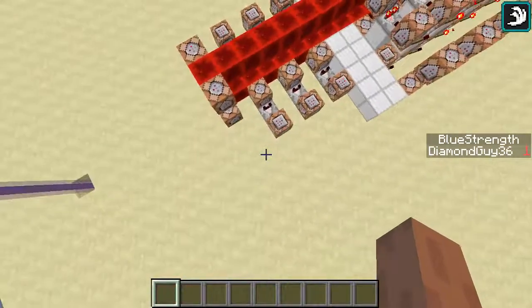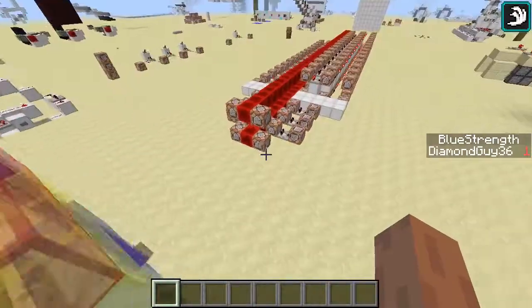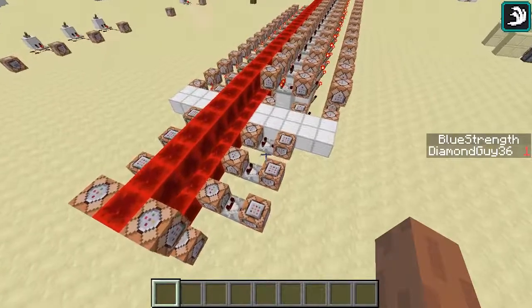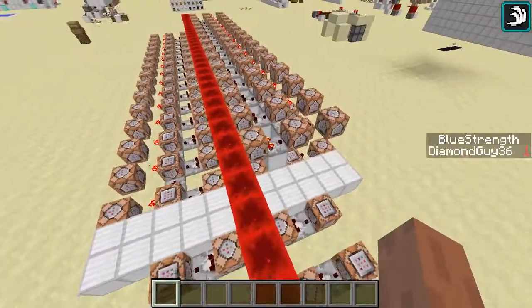And if you spam the signs really fast, you can override that because comparators are kind of slow. But for the most part, it works pretty well if you're only adding one at a time.